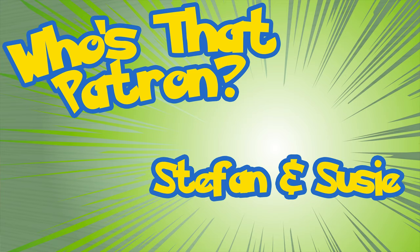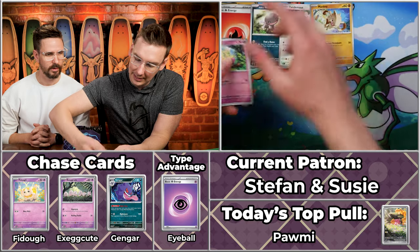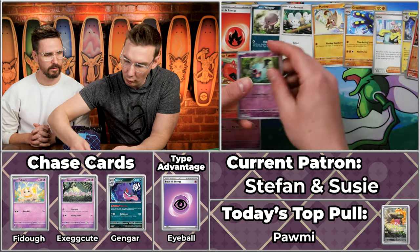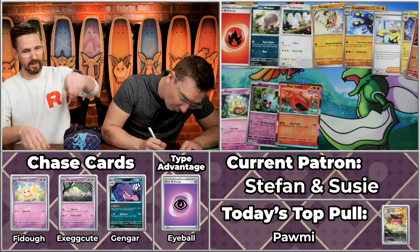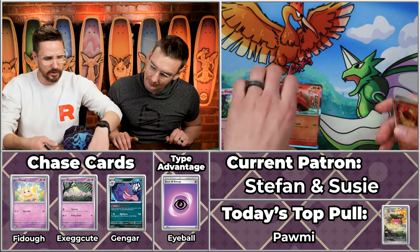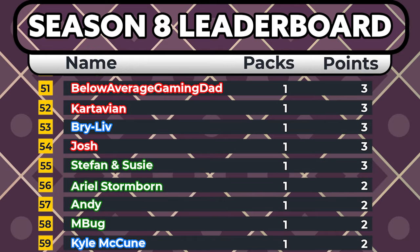Next up, power couple Stefan and Susie — our CrossFit and Pokémon couple. We've got Fireball Energy off the top. We've got a Wooper, Pandemouse, Mankey, Flittle will score, Graplock, Iono, Kilowattro, Charcadet, the Woobat will score, and the Heat Rotom. They did hit a couple of type advantages, but still just going to rake in three points. The Heat Rotom at 99 cents is such a frustrating rounding situation — just two cents short of another full point.